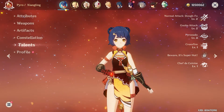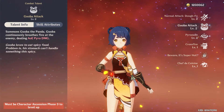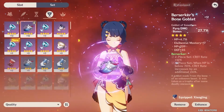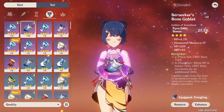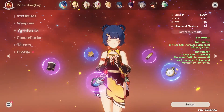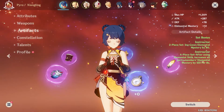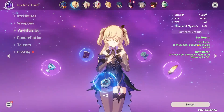Understanding the role of each character is also important. For example, if you're using Xiangling as support and just popping her panda, you don't want to focus her artifacts too much on attack bonus. There are other artifacts that increase elemental mastery or elemental damage that are more beneficial when the panda is out attacking on its own, because you're probably using other characters to deal damage during that time.